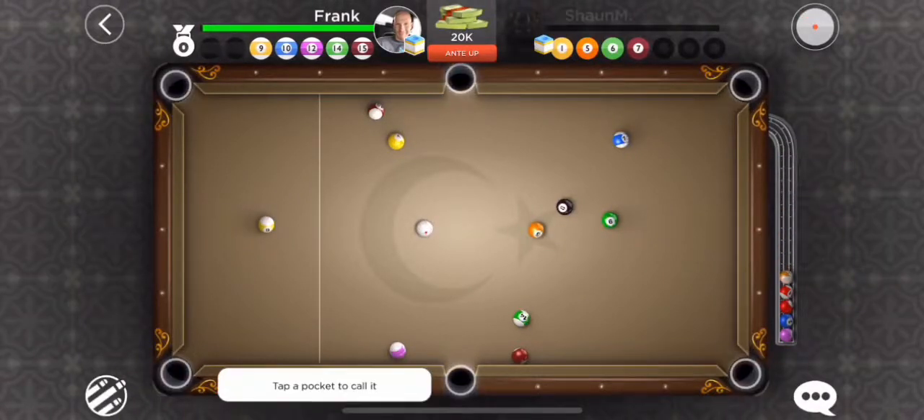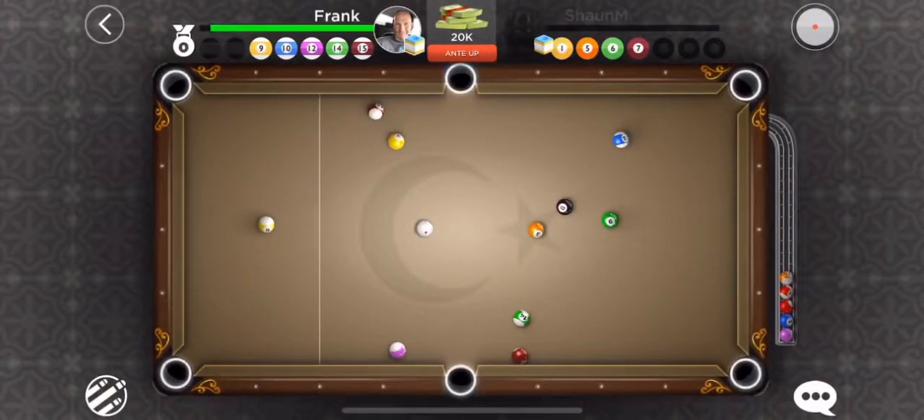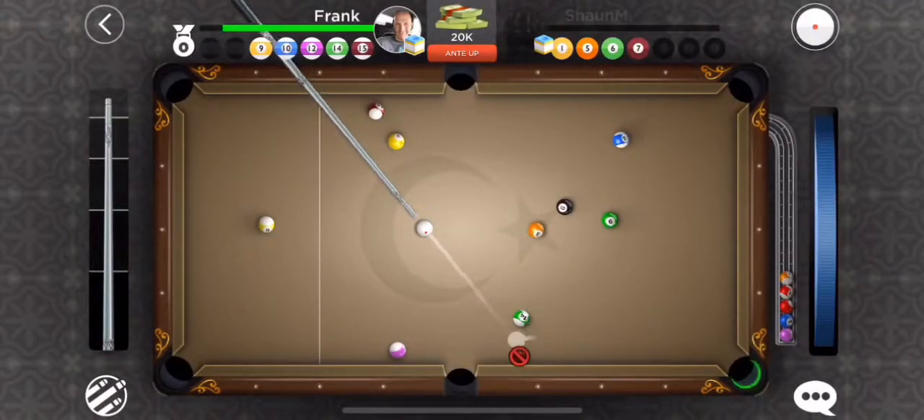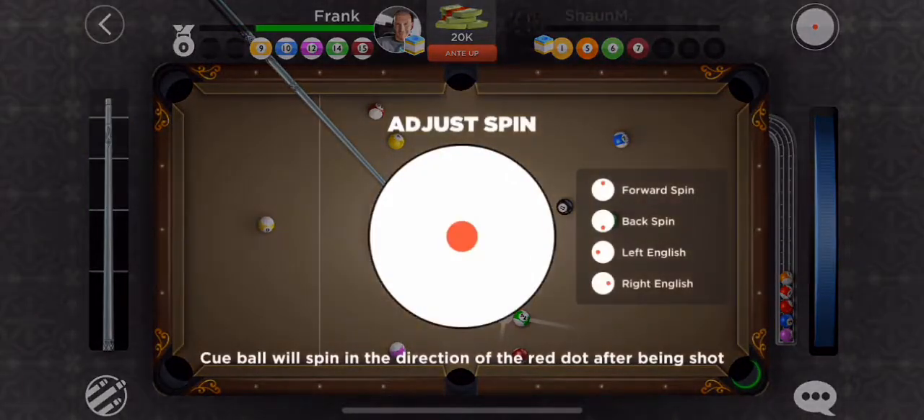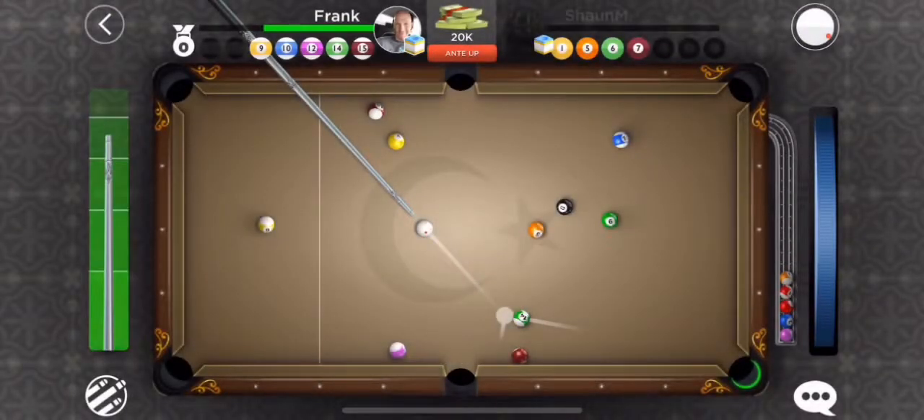Every single shot has some kind of English on it — that's the key to this game. Following up for your next shot, making sure you don't scratch. I'm always wanting to put that cue ball somewhere. I'm not thinking about the shot I'm taking right now, I'm thinking about the next shot. Take a look at the spins, and if you have any questions hit me up in the comment section below.